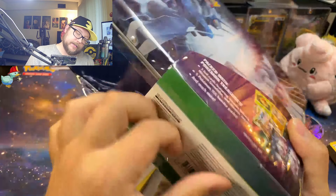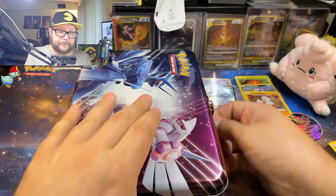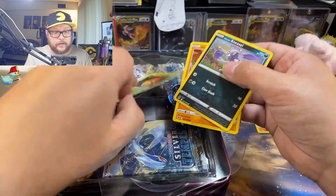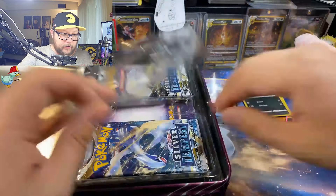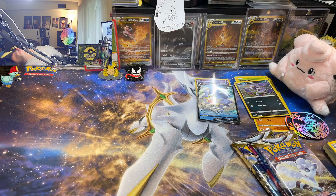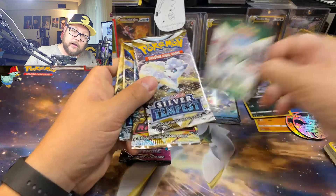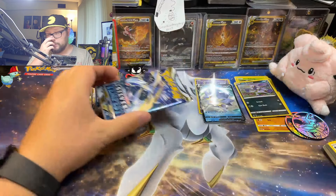All right, next box, Collectors Chest — let's open it up. Same promos, beautiful cards. I like Jolteon and Voltorb, I think it looks cool. And the Growlithe is a decent promo card. We're going to do the same deal for this one — Fusion Strike last, Astral Radiance before it, and Silver Tempest before that.